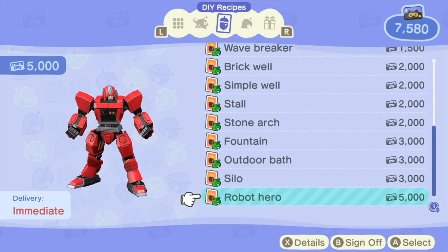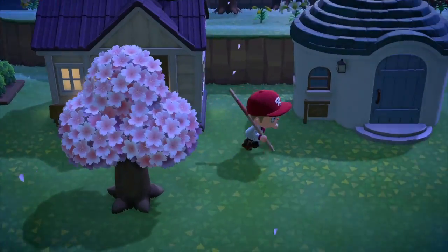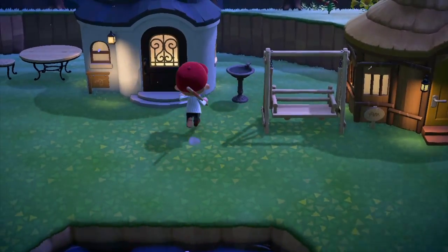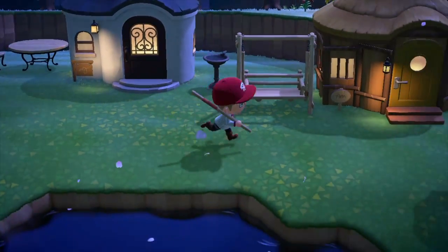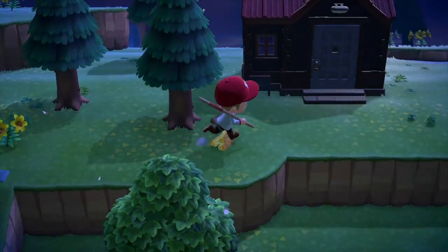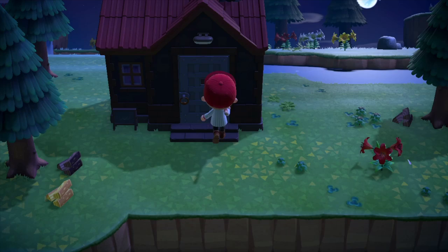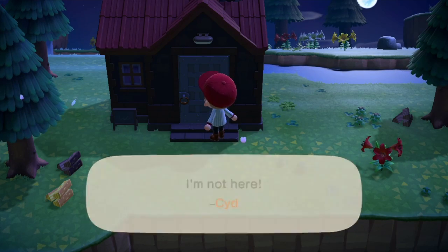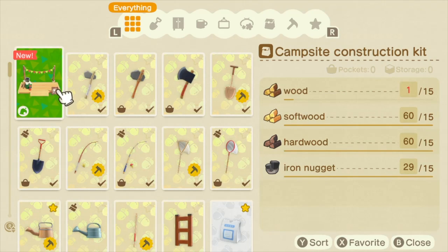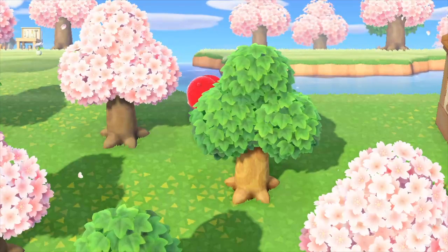Then there are the villagers and their housing. As part of the introduction arc, you get to place three villager housing placeholders and deposit furniture into the boxes — they'll use this to decorate their houses and eventually move onto the island. There will be randomized villagers unless you talked to them earlier on the mystery islands. You gain more villagers by creating a campsite, and every so often a new face will appear for you to convince to stay.